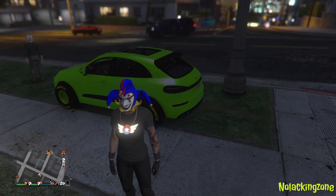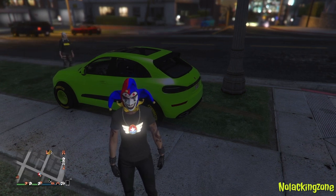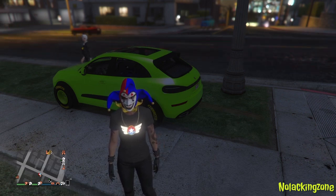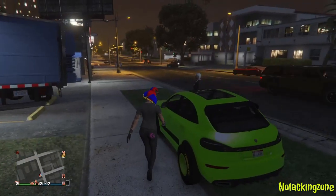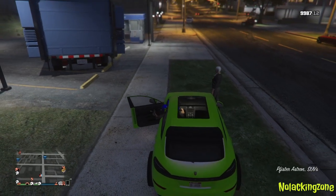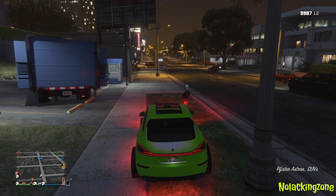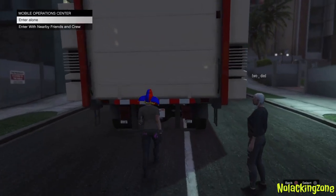You want to have a friend in an invite-only session. You are the receiver and your friend is the giver — your friend is going to be giving you a car. Here's my friend's vehicle that he's giving me, and he has his MOC parked right next to the vehicle but he can still see his blue circle. Tell your friend he needs to still see his blue circle — that's very important. You need to have an Oppressor Mark 2 in your Mobile Operations Center.